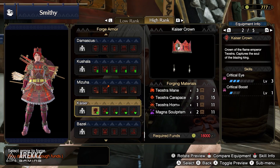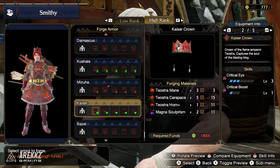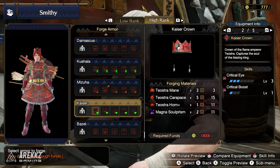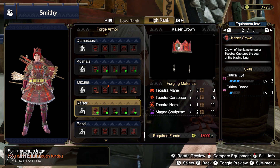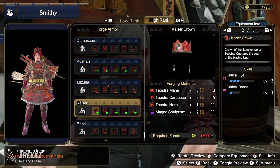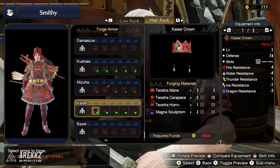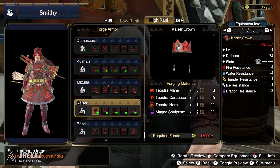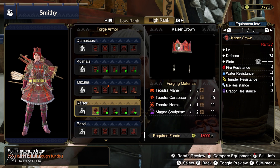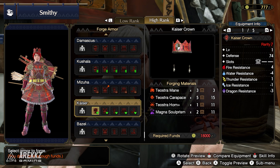Let's start with one of the elder dragon sets — the Kaiser Crown, which is the Teostra helmet. This one is good if you're working on critical builds because it has three points in Critical Eye and one point in Critical Boost. It doesn't carry any of the Teostra set bonus pieces, so no wasted points, and it does have a level one slot.